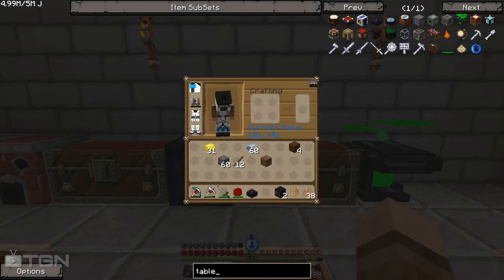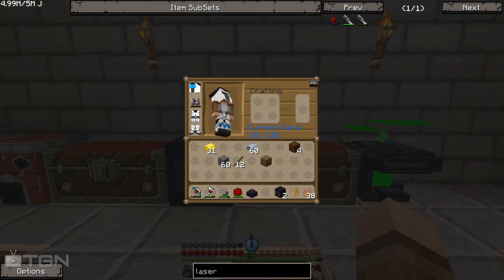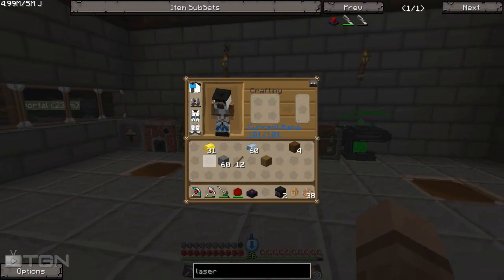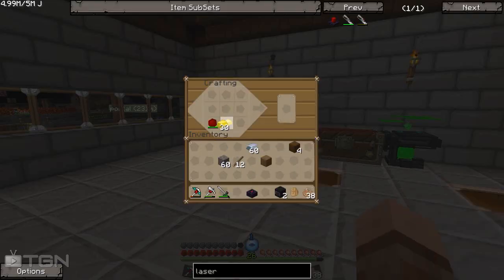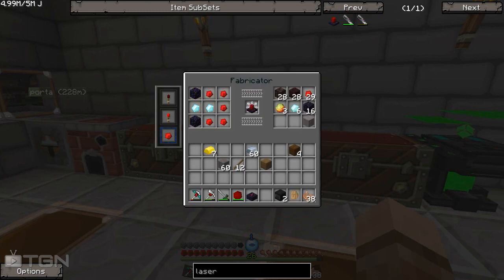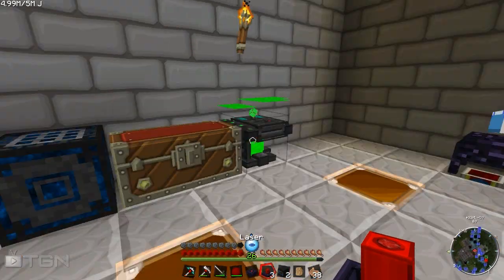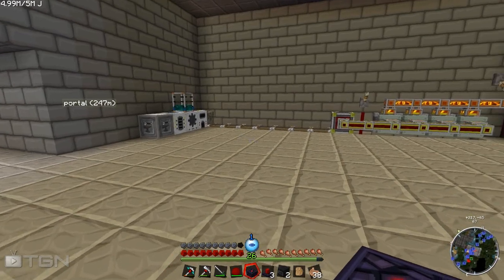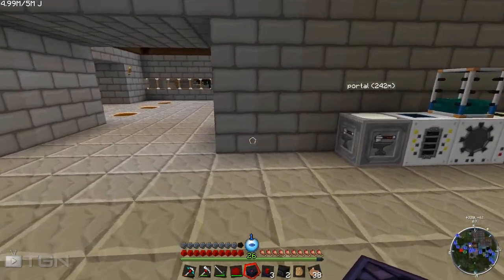These guys need to be powered by MJ and they need a couple of other things to work — we need to get some lasers. Let's have a look — we need even more diamonds for these guys, this is going to really strap me out. We need obsidian, redstone, and diamonds. I need two for each one — so that's one, two, three. All right — three lasers. I kind of want the assembly table close to where all my redstone contraptions already are, so we could place it here and have the lasers coming off the wall.